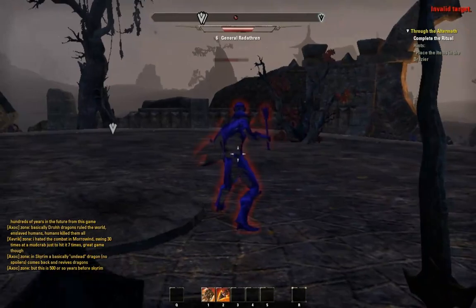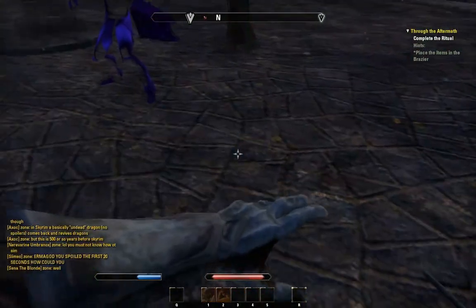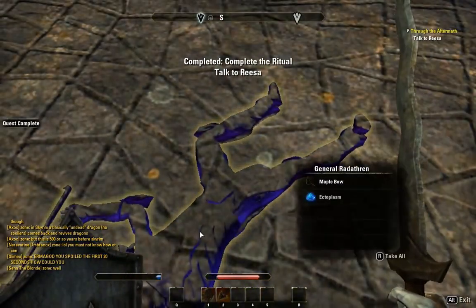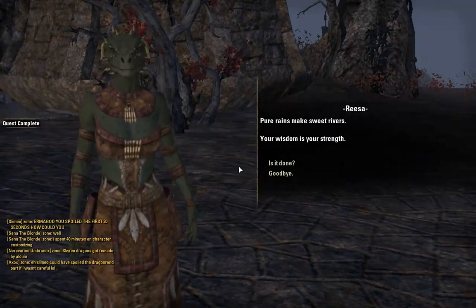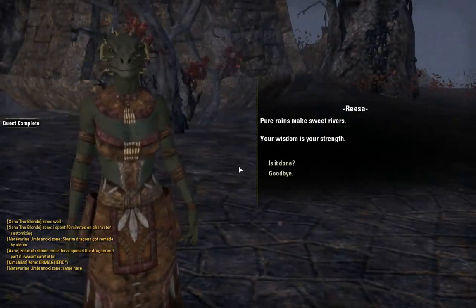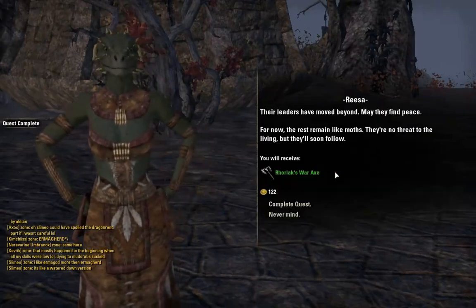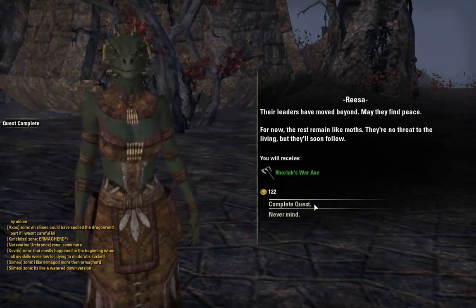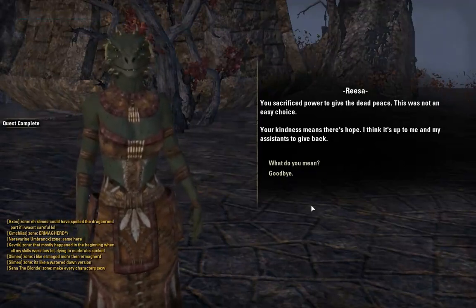There's the general. I think that guy just ran away. He just knocked me back. Getting rocked. Pure rains make sweet rivers — your wisdom is your strength. I don't know what that means. Their leaders have moved beyond — may they find peace. For now the rest remain like moths, no threat to the living. You sacrificed power to give the dead peace — this was not an easy choice. Your kindness means there's hope.